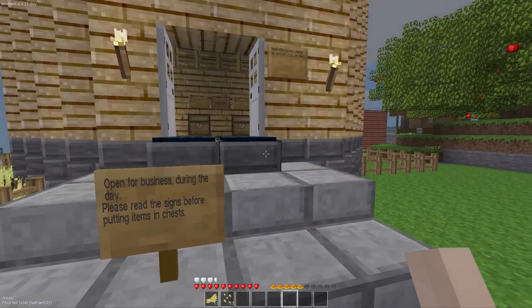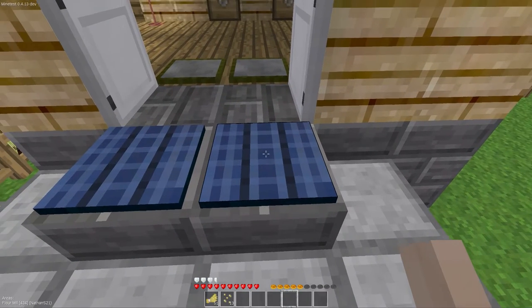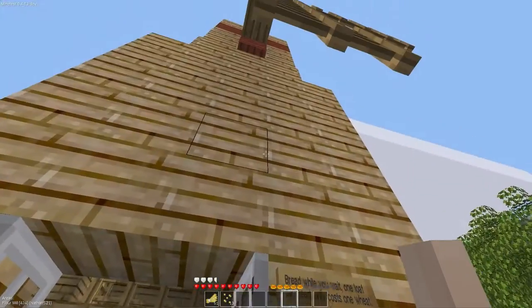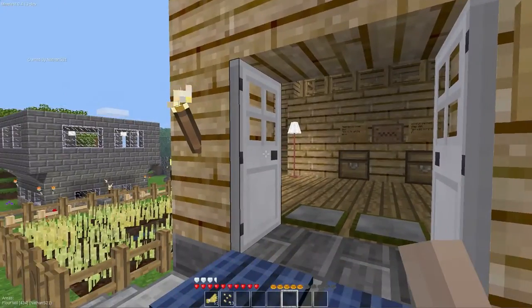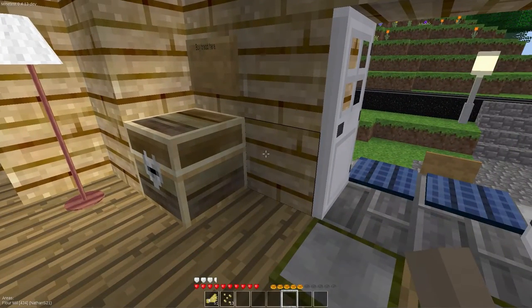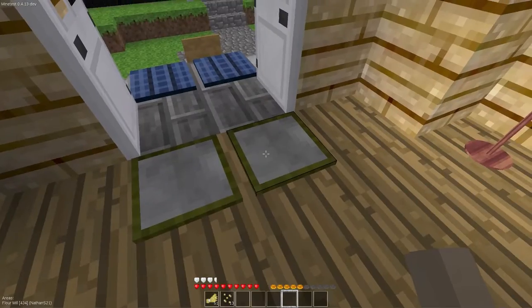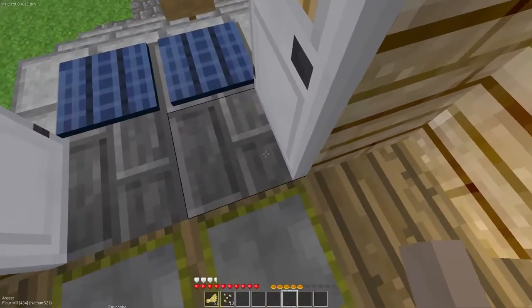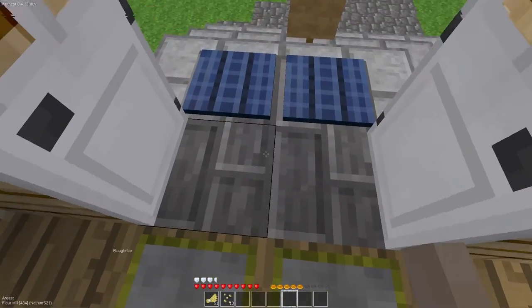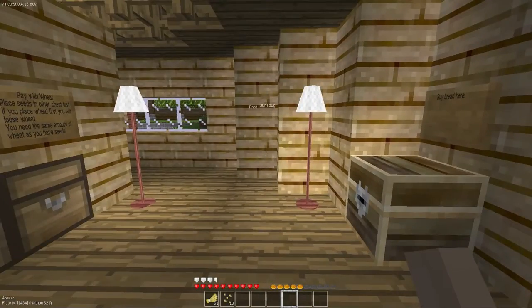You will notice the doors have now opened. That is achieved by using these Mesecon solar panels, which send a signal to the doors. So when it is light out, the doors automatically open. When it's dark, they close. Don't worry if you're inside and the doors close on you — we have these pressure plates here that will open the doors as well. So if you are on the inside and you want to leave, you just step on those pressure plates and the doors will open for you if it's nighttime.